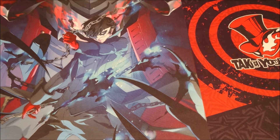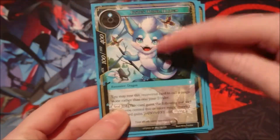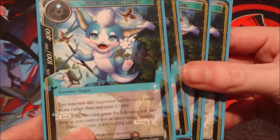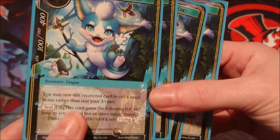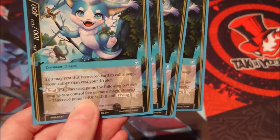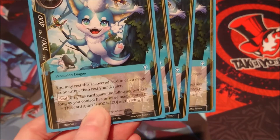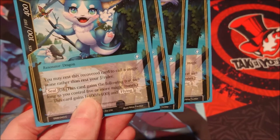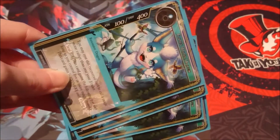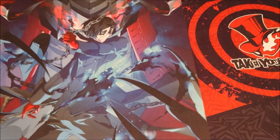Since we are playing Flute, we also want to run her Water Dragon — I kind of hope they make a promo of it at some point because I do not like the look of this dragon; it looks way too dopey, more like a cat than a dragon. It's a one cost blue Resonator, 100-400, a dragon. You may rest this recovered card to call a magic stone rather than rest your ruler — that's why it works well with Flute. As a seal of five, as long as you control five or more magic stones, it gains 400-400 and flying, becoming a 500-800.